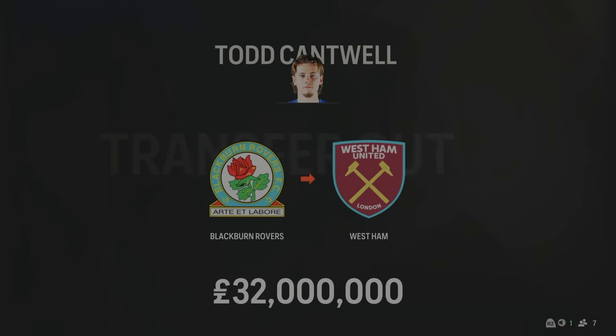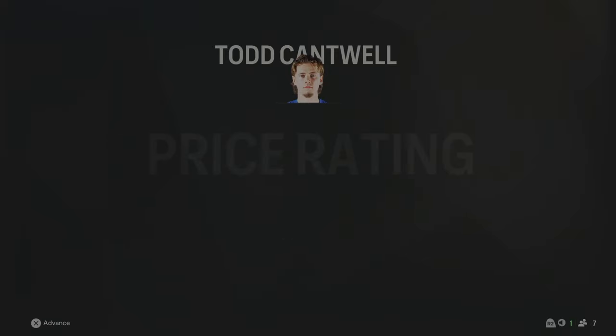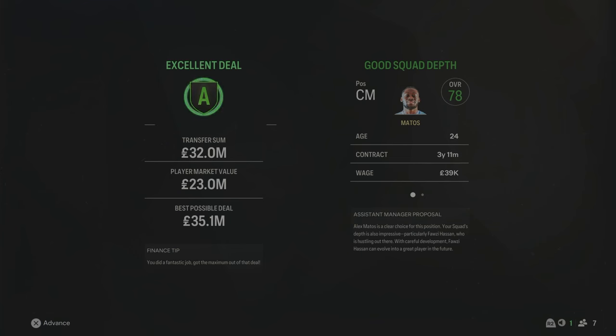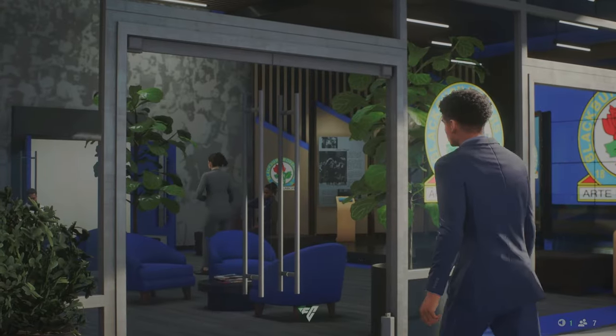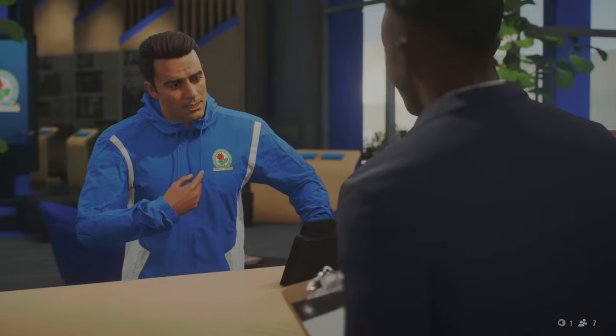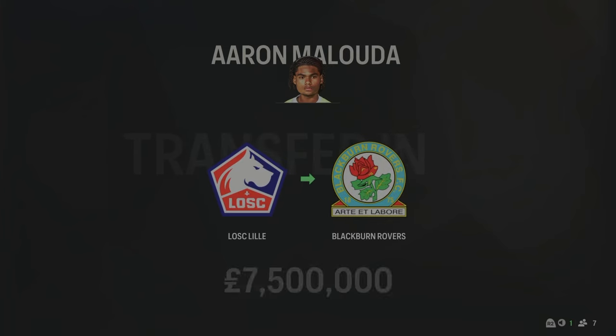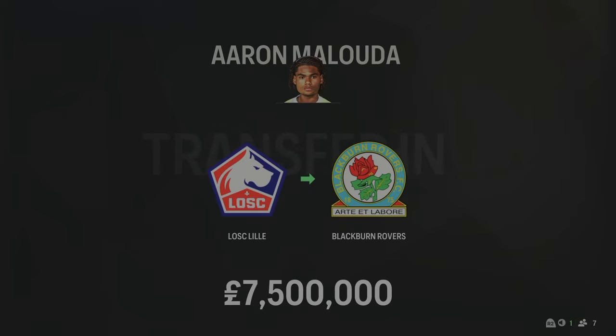I've decided to sell Todd Cantwell. He has gone to West Ham for £32 million — I couldn't say no to that for a 31-year-old. I decided to sell Cantwell and reinvest the money in some younger players. We've gone out and got our Cantwell replacement — Aaron Malouda has come in from Lille for £7.5 million, 23 years of age. 80 pace, 81 dribbling — I think he's going to be a really tricky player once he develops at Blackburn.